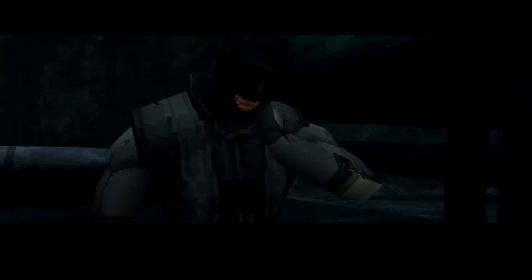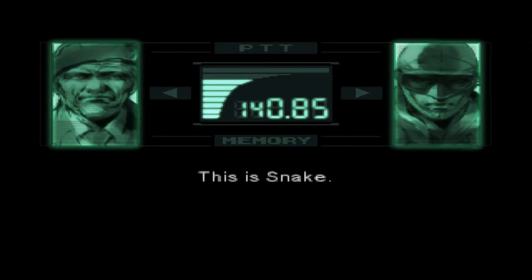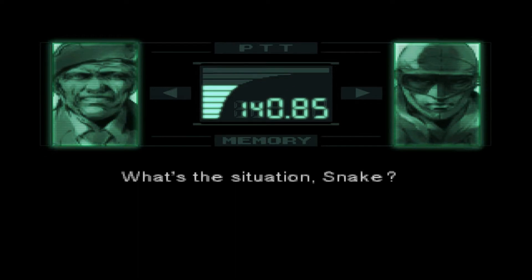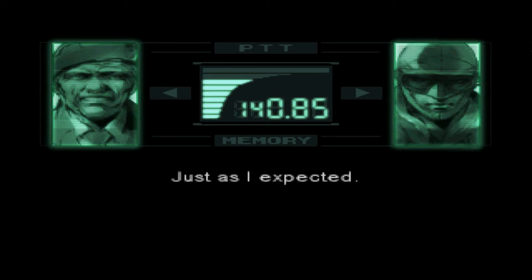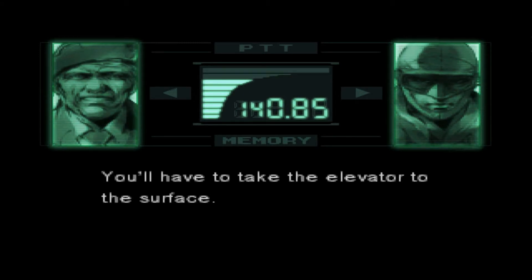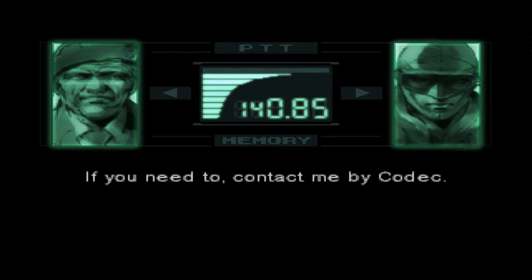Before the gameplay starts, you will receive a call on your communicator called the codec. This screen gives you a sort of future retro look, with your character and the person you're speaking to's faces both being shown, like an old-fashioned FaceTime. Here is where you learn your character's name — Snake — followed by a brief overview of what to do next and how to use your codec. Now let's get to the fun part: the gameplay.